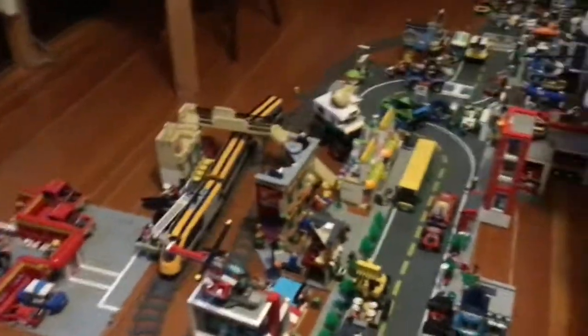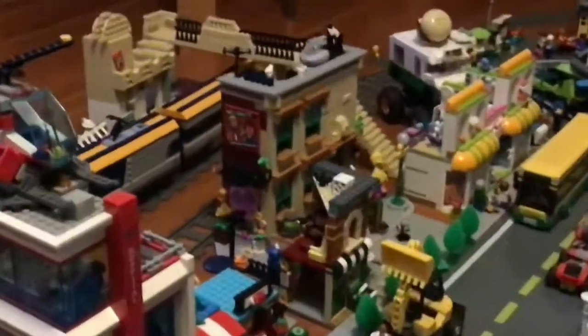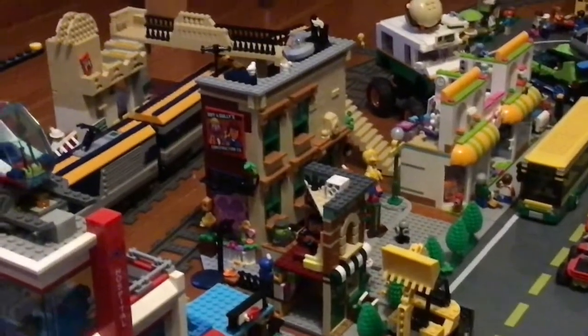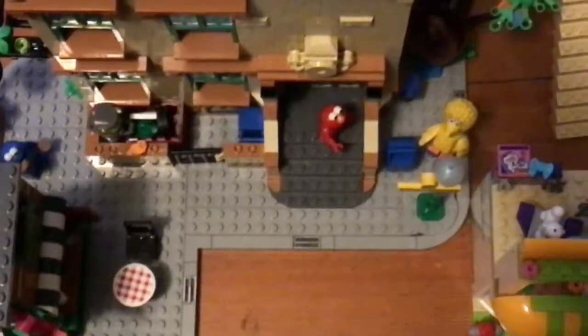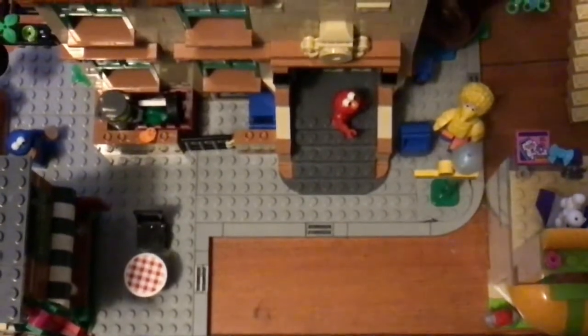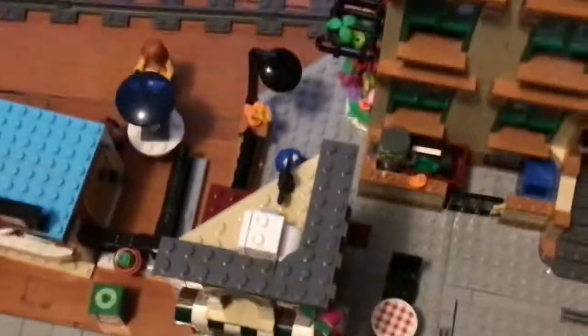Welcome to another video. As you can probably see, I've integrated Sesame Street into my city and I'm going to show you how I modified it to put it in. This used to be kind of a corner building, and I just added some plates of my own to fill up that gap, put the fire hydrant right there, and I basically switched the storefront around.